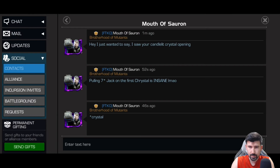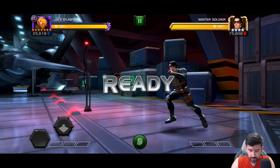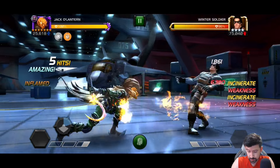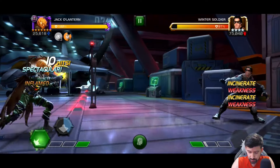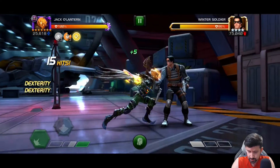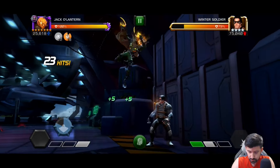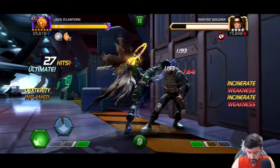Don't forget to subscribe by the way. Shout out to Mouth Sauron for watching yesterday's video. I equipped him with the Sentinel relic because it offers more debuff duration on incinerates. We're going to start here — basically you just want to build up the inflamed charges. The more inflamed charges he has, the more he'll crit and the higher crit damage he'll have, from what I understand so far.